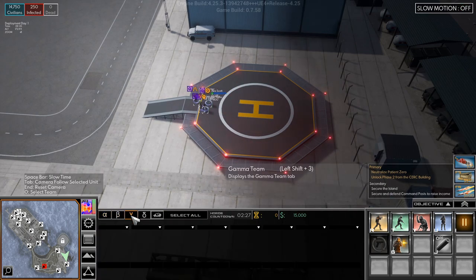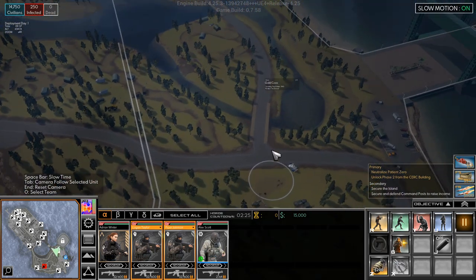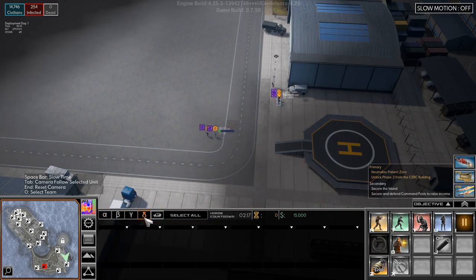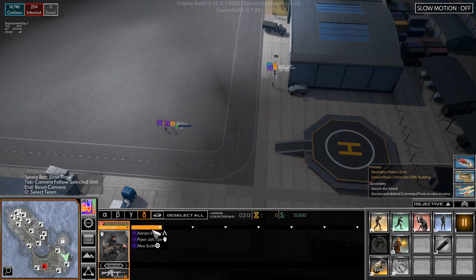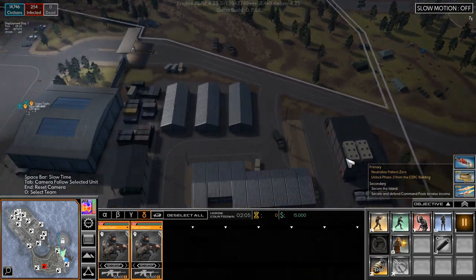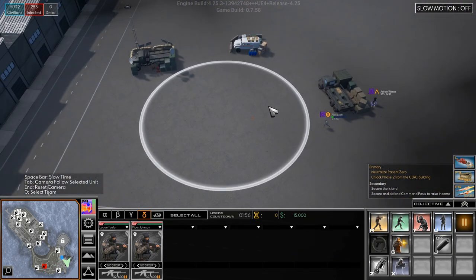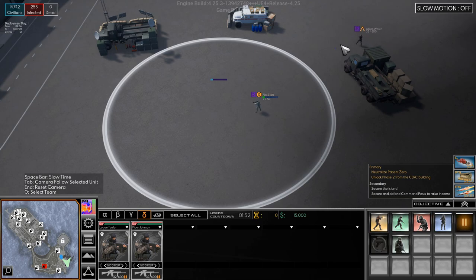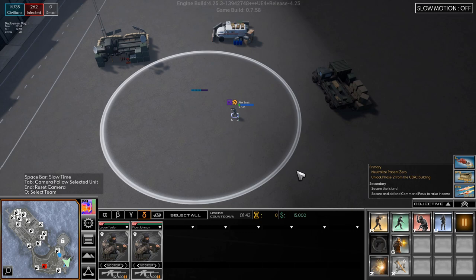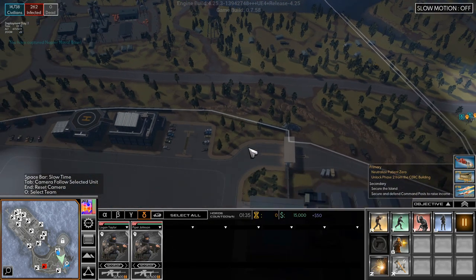Let's see if they spawn in — there they are. We'll take you, and you, you and you, and head over here. We'll actually move you to the Delta squad — I think it's Delta. Alright, you two run, you two run. Adrian, you can actually run straight up here. Run!